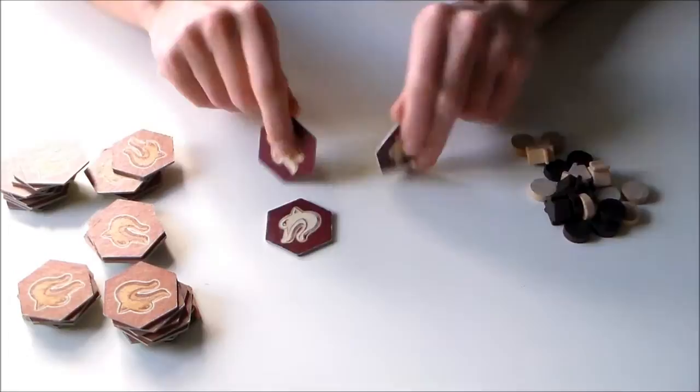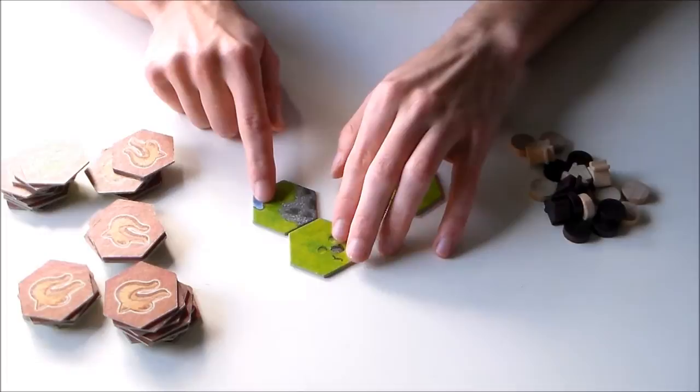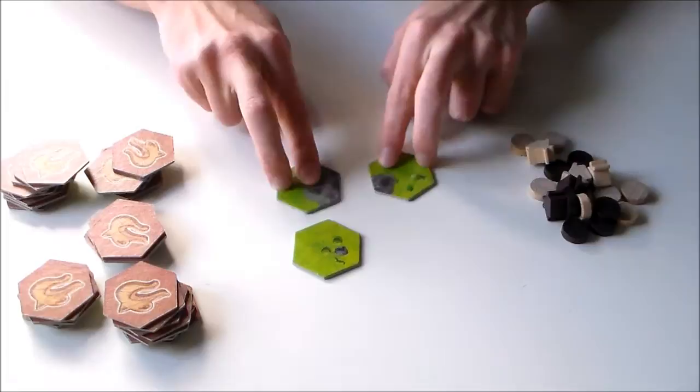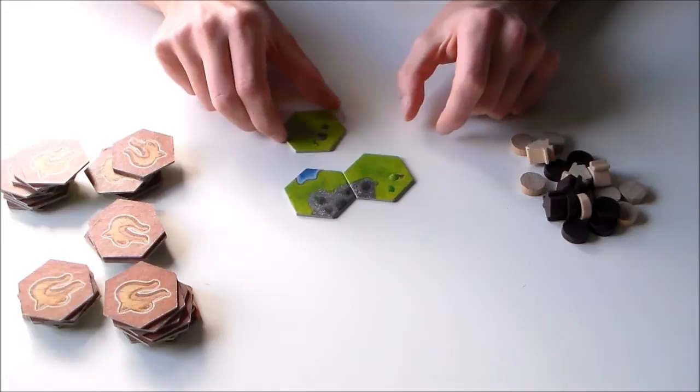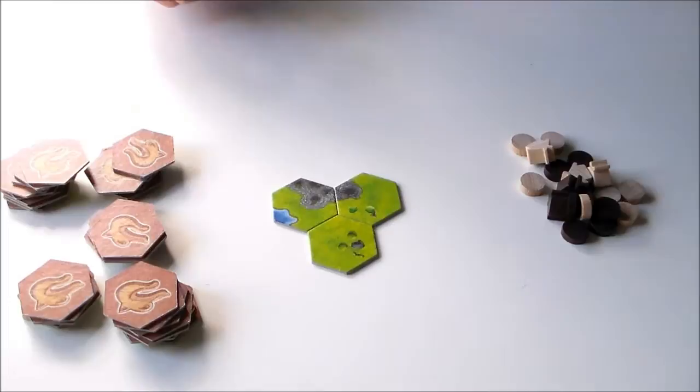You start the game with three starting tiles which have a different background color open. There are some placement rules, so you can actually only put these three starting tiles in one way because they always have to match. This is illegal — because it's half mountains here and not there. So this is the only way. It has to go like this and like this. It's the only possible startup configuration.